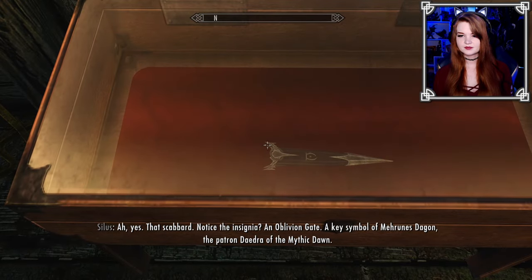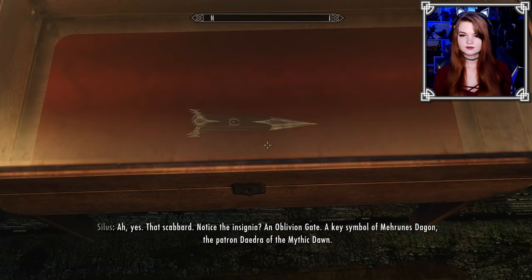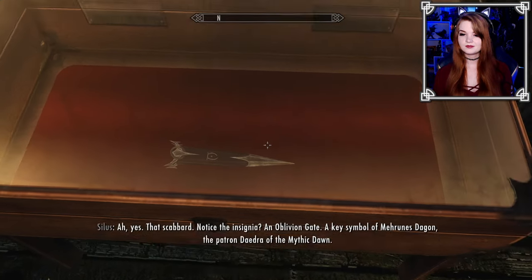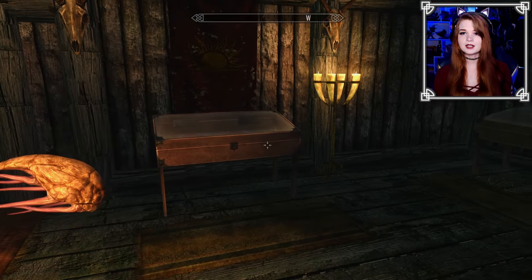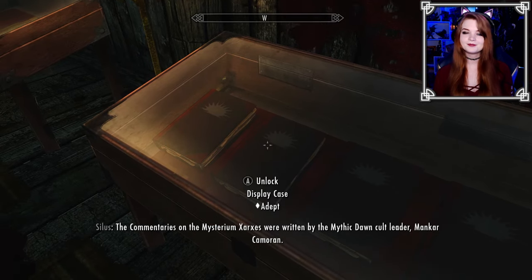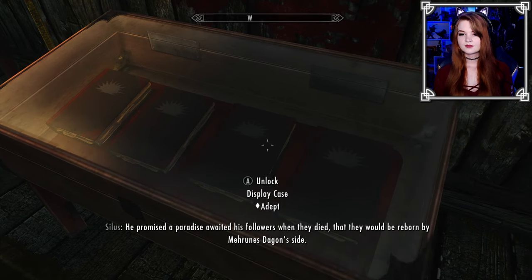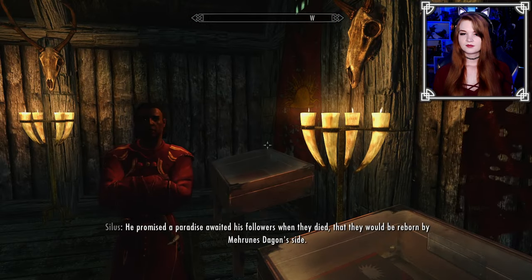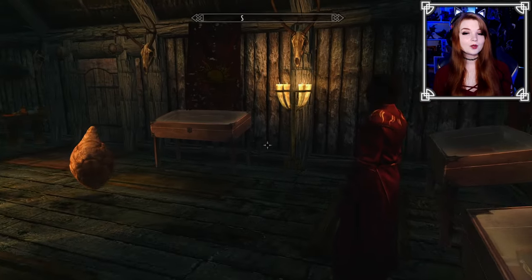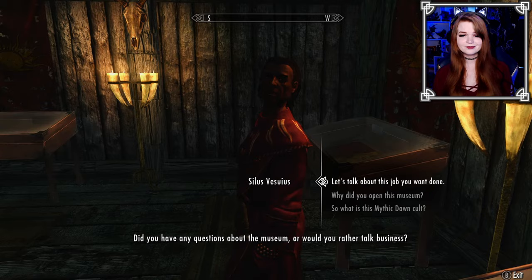That scabbard has the insignia of an Oblivion gate — a key symbol of Mehrunes Dagon, also just an O. Gonaire wouldn't know how to read Daedric being a Dark Elf and all. Out of all the Daedric princes, why that one? Sounds like a bad idea, but okay — what's this job? Do we want to go into lore and backstory?